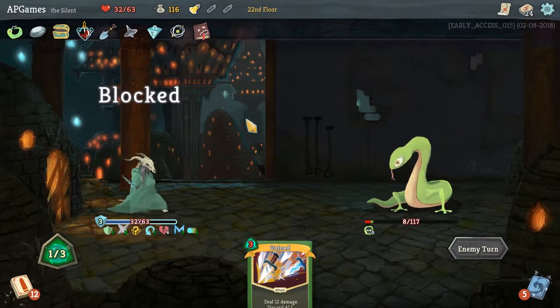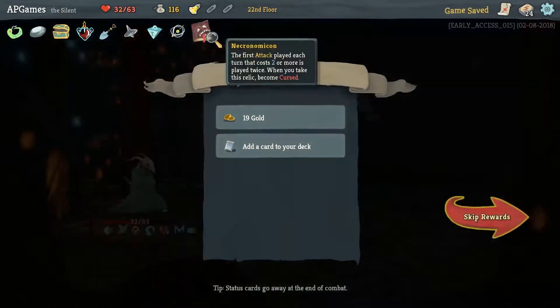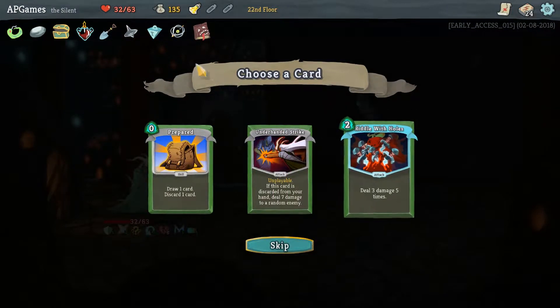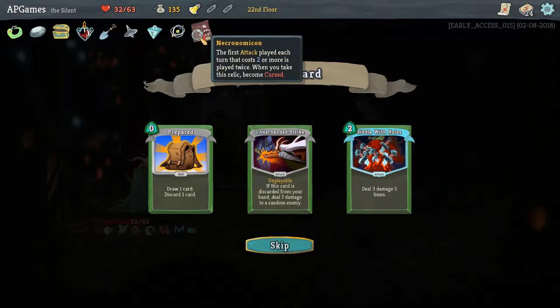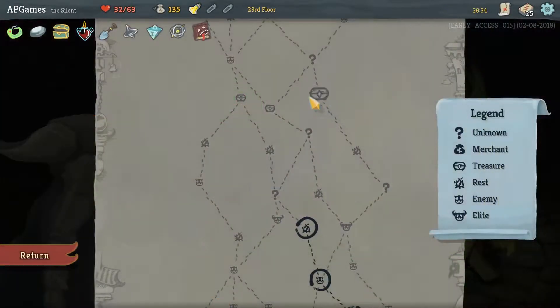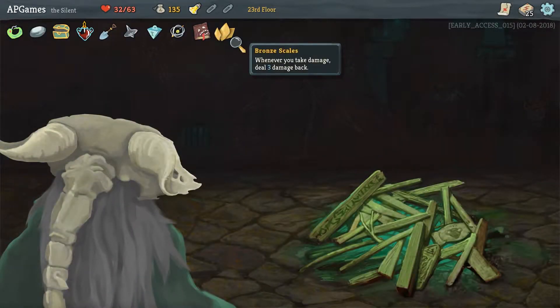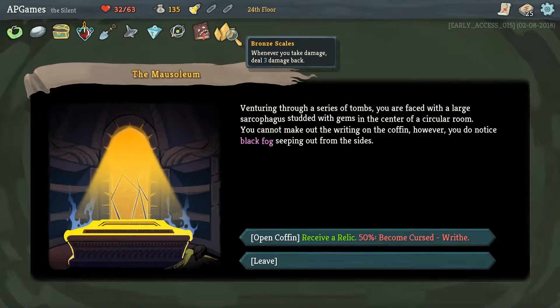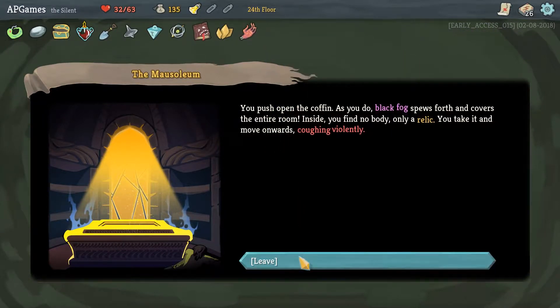Boom! Oh, I forgot about this - we could have killed him last turn with Unload. Ooh - Riddle with Holes, deal three damage five times - let's do it! So we can Dig, Smith, or Rest. Let's take a look at our map - we've got another fire if we need to rest. We've got a bunch of fires coming up so let's go ahead and dig up a random relic. Bronze Scales - three damage back any time an enemy deals damage to us. This is definitely a control style deck - if they hit us they take damage, and then every time we play a card they take damage from Thousand Cuts. We are definitely taking that relic.